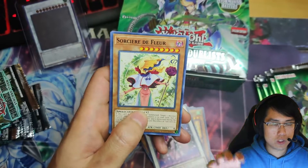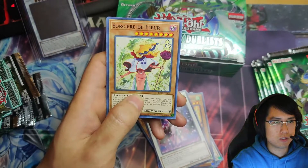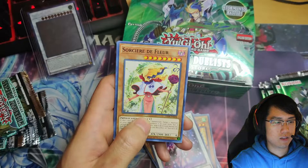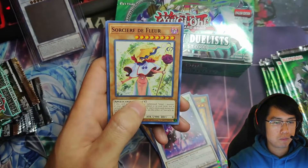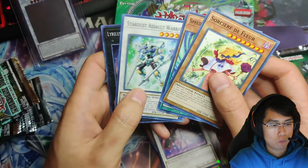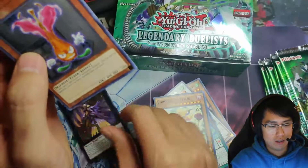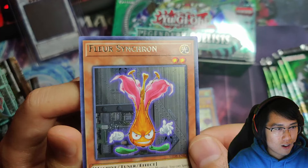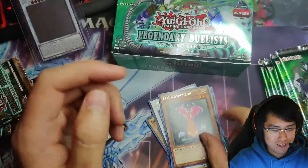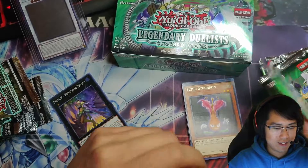Here we go — Sherry Zipter. Messing things up here, just gonna fix that real quick. Speedroid Marble Machine, Stardust Assault Warrior, a Lyrilusc Promenade Thrush. Oh my god, these cards are so off-center. Look at that — Deflare to the Synchron, the name is just way off. Yeah, the hedgehog is cute.